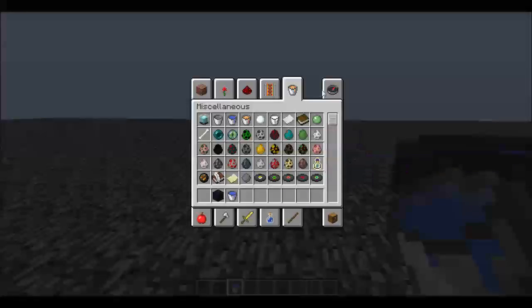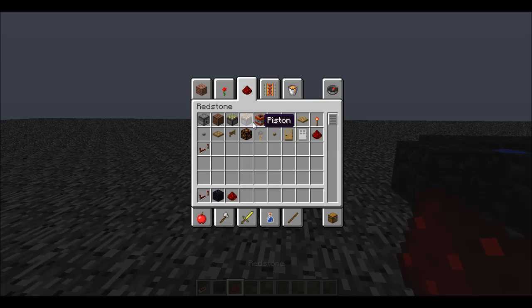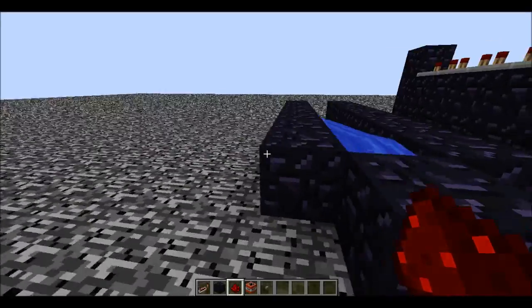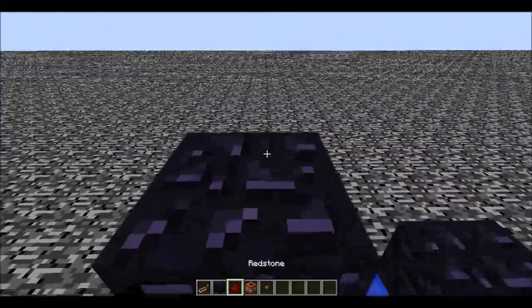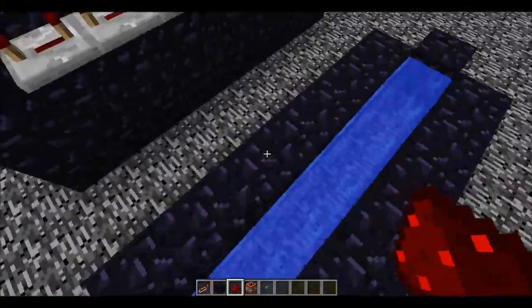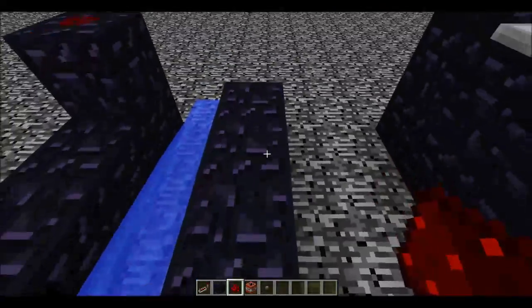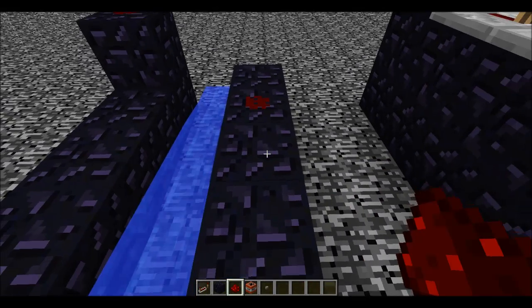Let me go in here. You need redstone, repeaters, TNT, a button or a pressure pad, and basically that's it. Also your building block. Once you have this main base design, you're going to put a piece of obsidian at the end - or bedrock, but you're probably just going to be using obsidian. Then you're going to want to line this whole entire side, except for the end, with redstone.